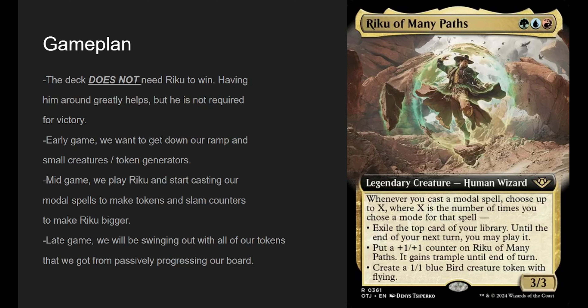Early game, we want to ramp and play some small creatures and token generators for value. Mid game, we play Riku and start casting modal spells to make bird tokens and slam counters on Riku to make him bigger. Late game, the way we win is by making a lot of tokens, since we cast a lot of instants and sorceries. We have creatures that trigger whenever you cast an instant or sorcery, and Riku is essentially one of those now since all our spells come with a free bird. Late game, we swing out with all our tokens.